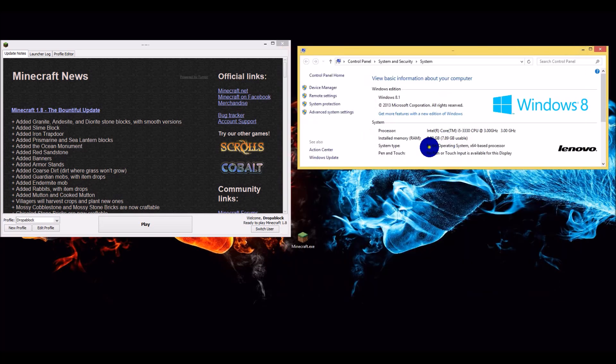Since I have 64-bit, I downloaded Java version 64-bit. If you have 32-bit, go ahead and download Java 32-bit.